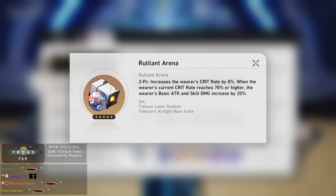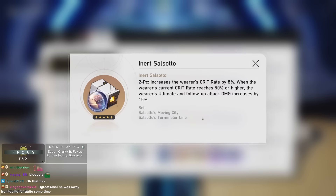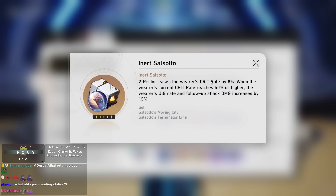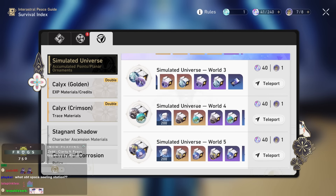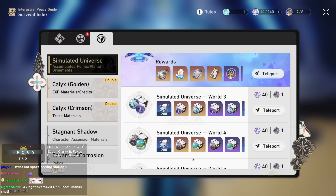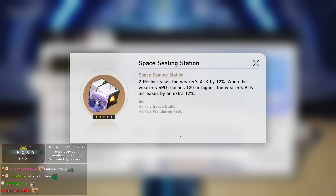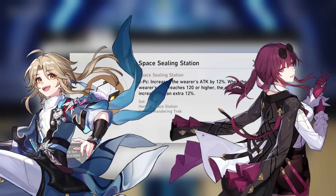For planar ornaments, Rutilant Arena is the strongest — 20% basic attack damage is very strong and it's the top DPS option. Reaching 70% crit rate to activate it is easy for him. Dan Heng IL is probably one of the characters that most effectively hits 100% crit rate with signature light cone, artifact stats, and Yukong support. If you don't have Rutilant Arena, Salsotto is the second best. The 50% ultimate damage bonus is nice. If you have nothing else, Spaceship of Taiying is fine but strictly worse since you can get a lot of attack buffs from teammates.